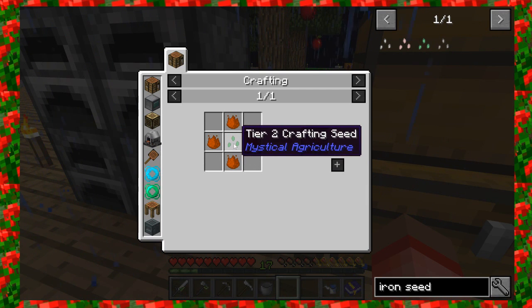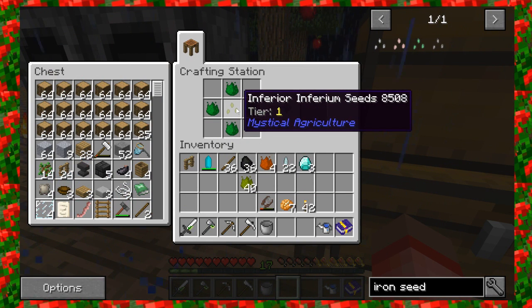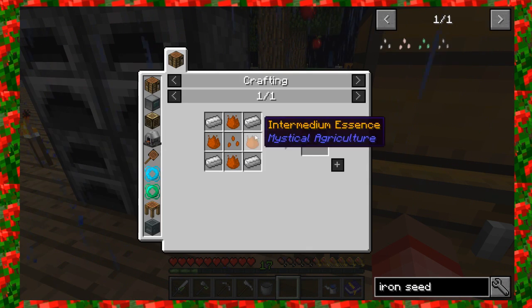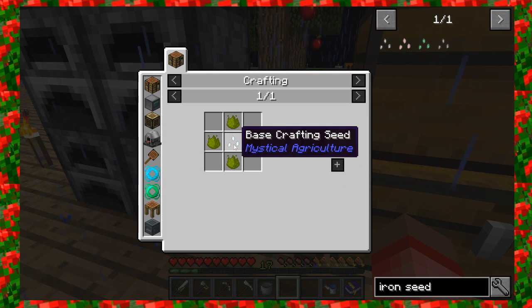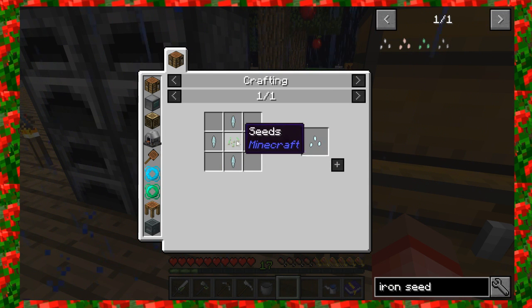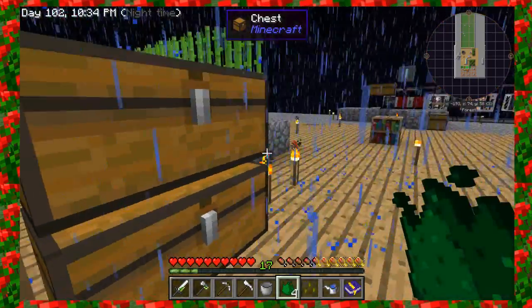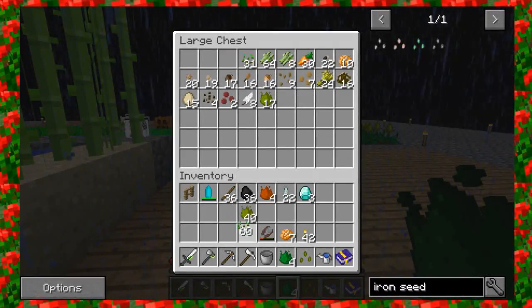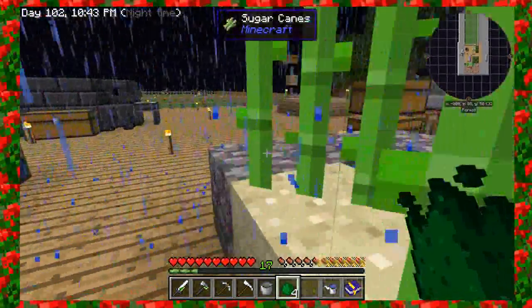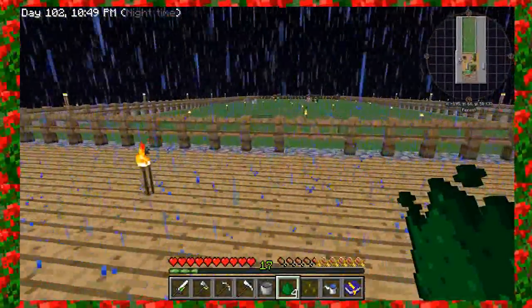Wait a minute, what am I doing wrong? Tier 2 crafting seed... tier 1 crafting seed. Prudentium makes a tier 2 crafting seed — I'm not getting it right. This is a base crafting seed. A base crafting seed is just a seed. Let me grab a seed from over here. Any sheep over there yet? No, but that wolf is pretty close. I did see two of those baits go away.